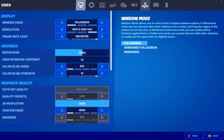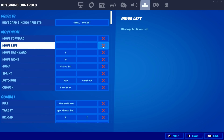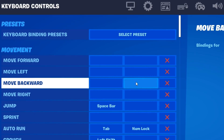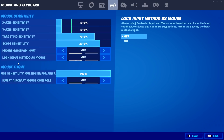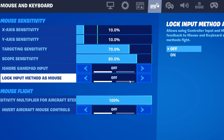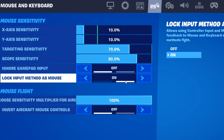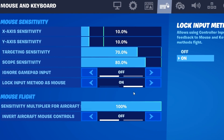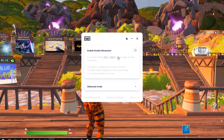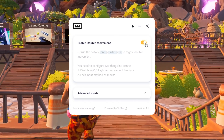In Fortnite, find the keybind section and unbind the following movement keys: W, A, S, and D. As you can see, I'm unbinding them all right now. After unbinding those four, head into the mouse and keyboard section of the Fortnite settings and make sure that lock input method as mouse is turned on. If it's turned off, just turn it on — it's very important. After that, the final thing you have to do is enable double movement from the Wooten application itself.